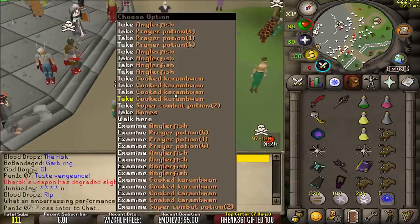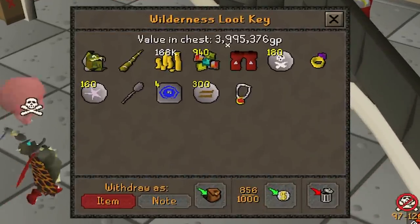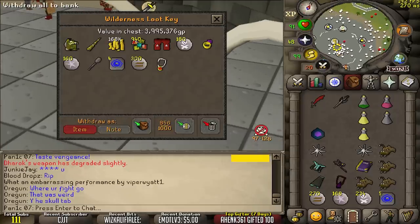That was actually really clean — that's like a stack of 97 damage. Total loot is not bad at all, just under 4 million GP. Judging by his strength, I'm pretty sure I wasn't meant to get this item yet. Maybe he forgot a protect item or I smited him.